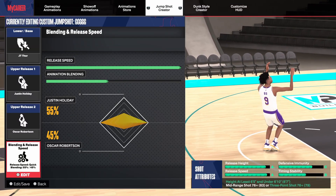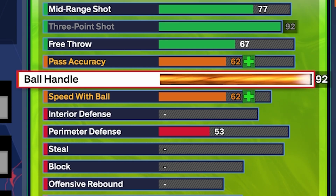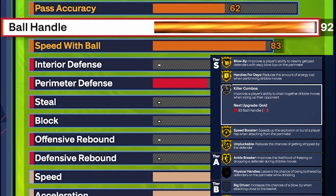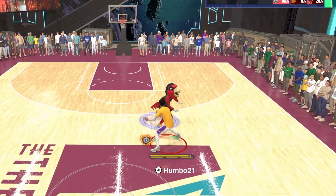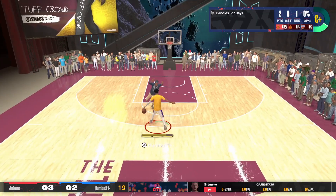For playmaking, first go up to 92 ball handling, then up to 83 speed with ball. You can see all the playmaking badges you get: gold Speed Booster, gold Unpluckable, gold Handles for Days. If you want to go one more rating for gold Killer Combos you could, but in my opinion it's not really worth it. The dribbling and movement on this build is just so good — you can see me breaking ankles. That speed boost is so overpowered, and the screens help too.